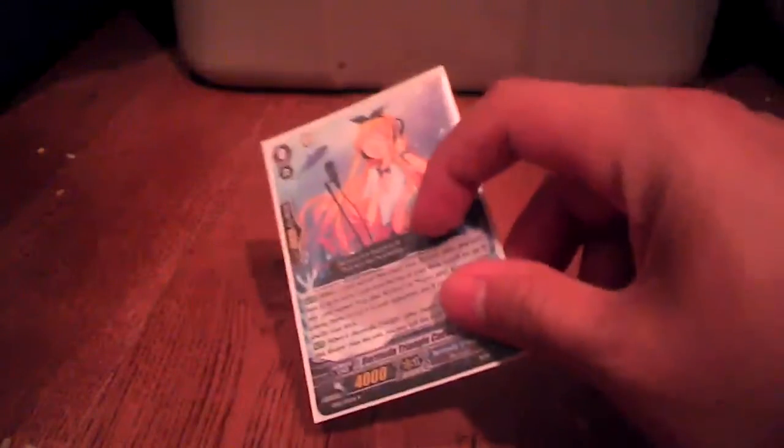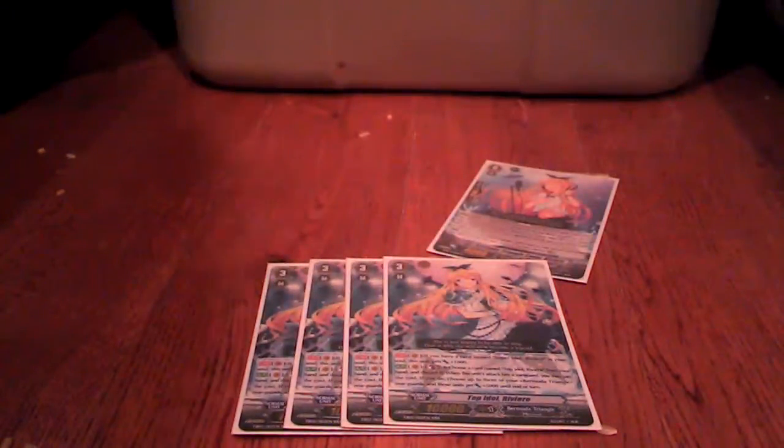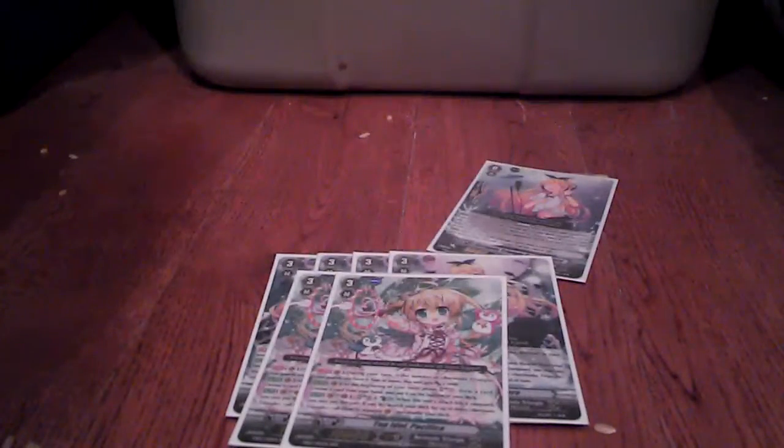So, starter — it's the Riviere Rye Chain, so you have the Grade 0 Riviere. For Grade 3s, we have 8: we play 4 Riviere, 2 Pacifica just as the backup, and then 2 Cream. Not a lot of counter-blasting — mainly just the Grade 3s that counter-blast, which is good, and you have enough draw power to afford stuff.